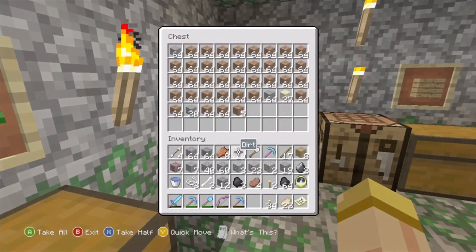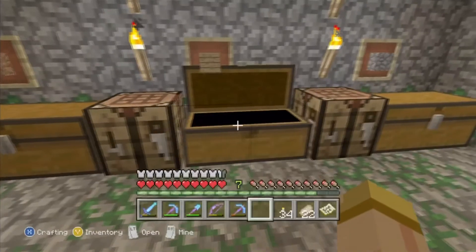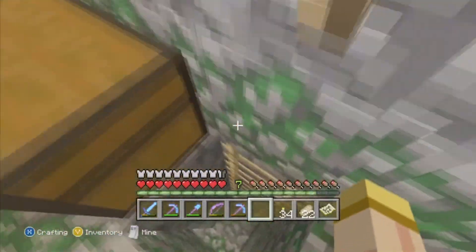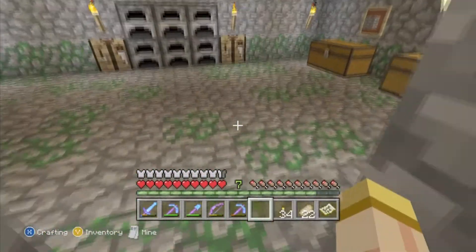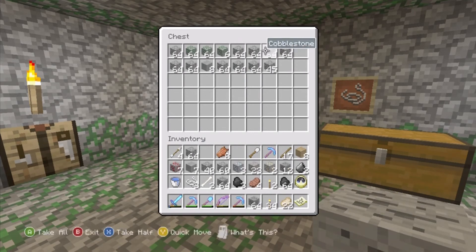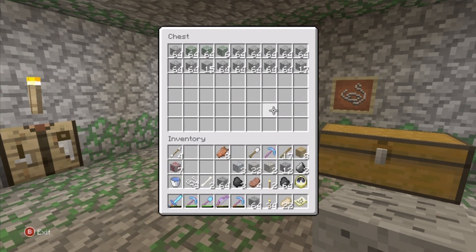I'll definitely be using the anvil a lot — I'm going to have a couple. Playing on the PC, it's probably one of the best things you can have, just not losing tools that are really good. It sucks losing a pickaxe that had Unbreaking 3, Efficiency 4, or a great sword with Sharpness 4 and Knockback. You don't want to lose that tool, so it's a great way to keep that in check. Hopefully you guys enjoyed the video, don't forget to subscribe. Kit from Sunset Park, I'm out. Peace.